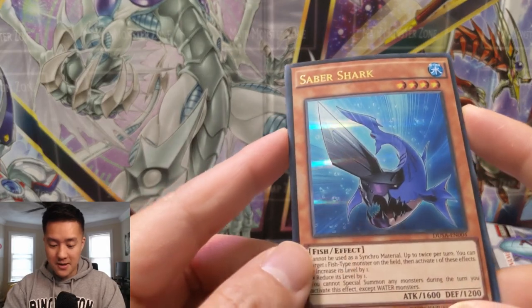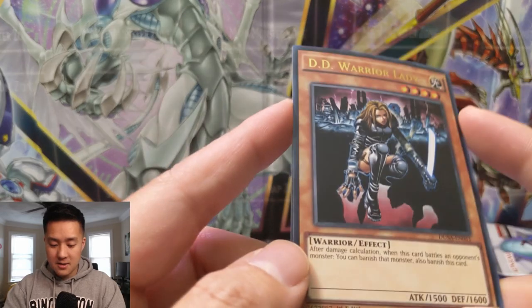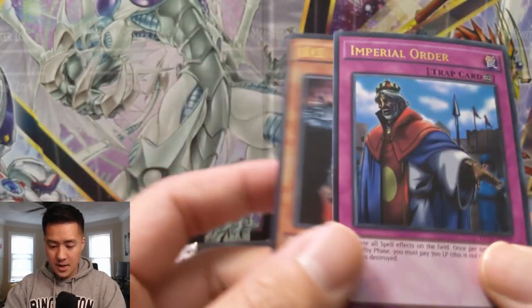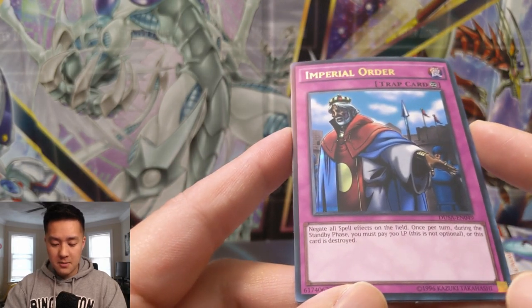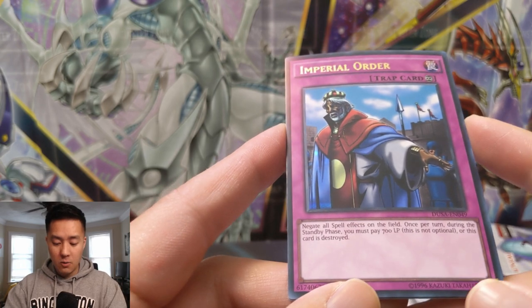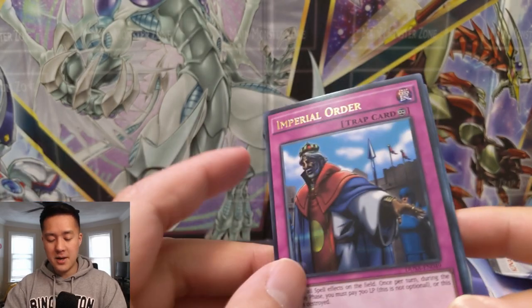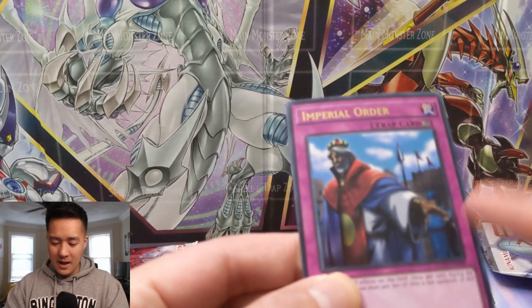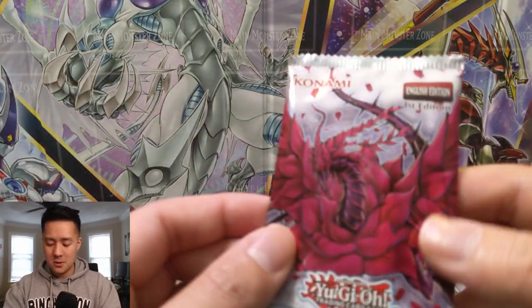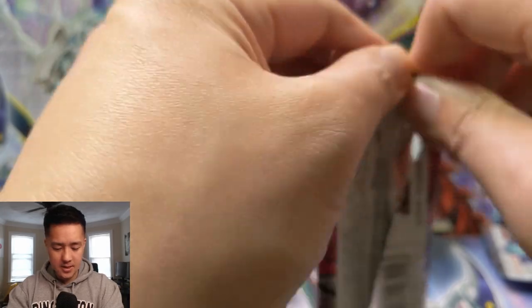Saber Shark — wonder if this is a Mako card. Not familiar with DD Warrior Lady — I think DD stands for Dark Dimension. Oh, Imperial Order! I remember this card — was this from Pharaoh's Servant or something? It negates all spell effects on the field. Once per turn during your standby phase you must pay 700 life points to keep it in effect. You could use Jinzo to negate all the traps, although obviously they don't go hand in hand since Jinzo will negate Imperial Order. Those are kind of like the control cards from back in the day.